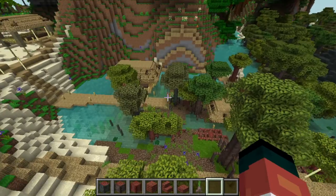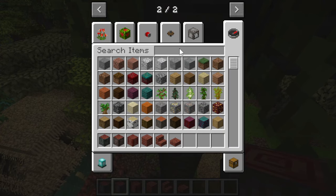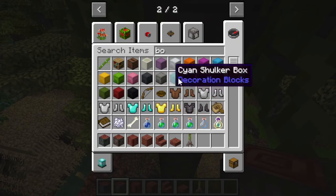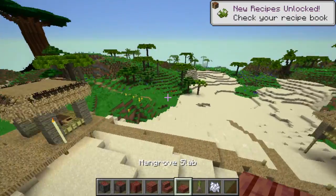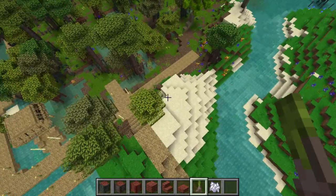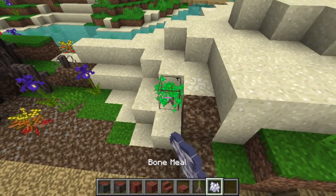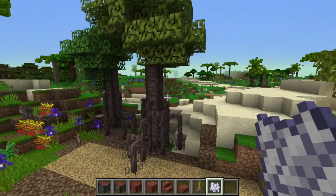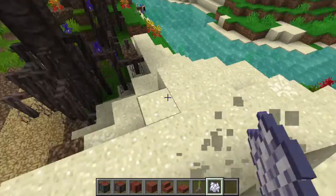I feel like we should incorporate some of this. There's a tall mangrove here - let's get a tall mangrove and some bone meal. I want to build a weird mangrovey-ish treehouse right over here. Let's bone meal it. That's big - it's not as big as I thought it would be, but we can incorporate this into our build.